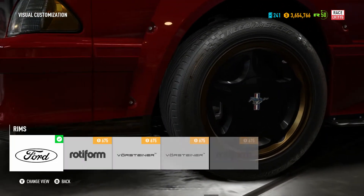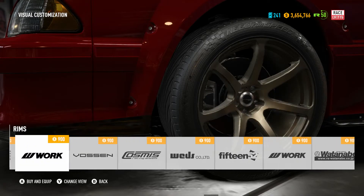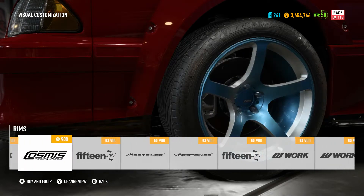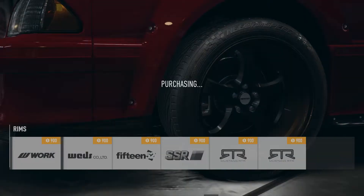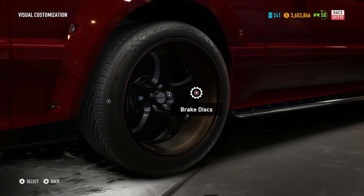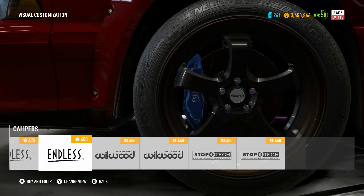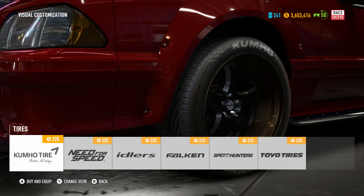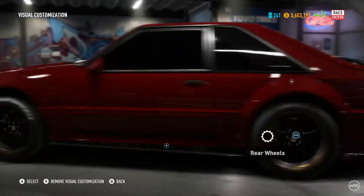I should probably change the rims first if I want to see the color. There's the rim. It's already got the slotted rotors. Put the big wheels on the front — and I know I said that stupidly, but that's the point. I kind of want the Need for Speed tire lettering on it.